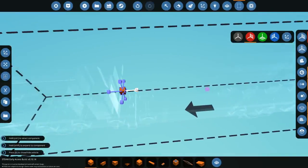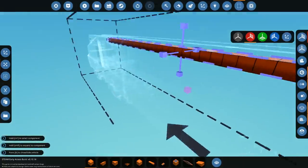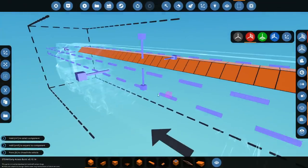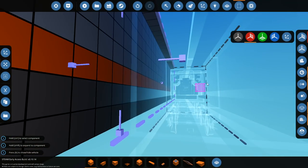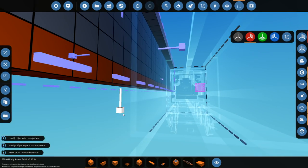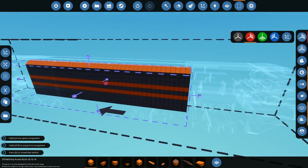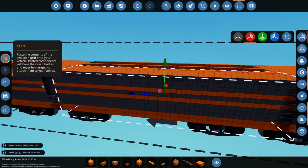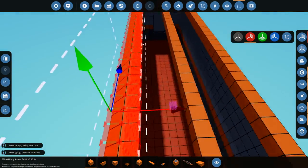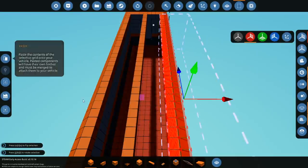We want to extend it this far down. These are going to be the doors. If I cut this and then paste it again, then we go to the other side and do exactly the same thing. That's awesome. Then if we grab this - delete this bit - we grab this and we make it the whole length of the train. Good.